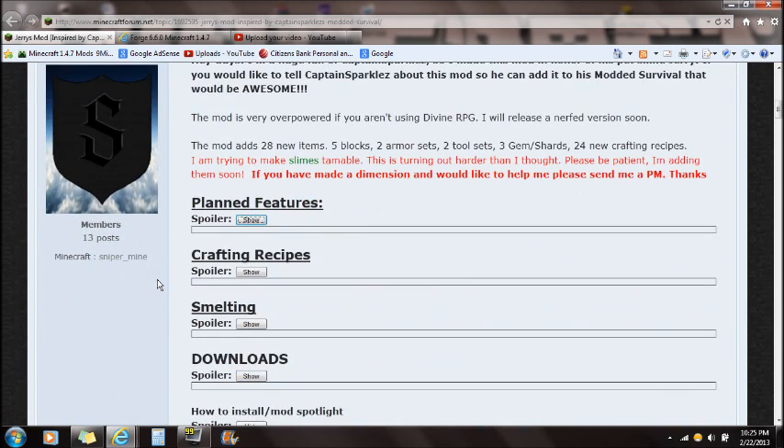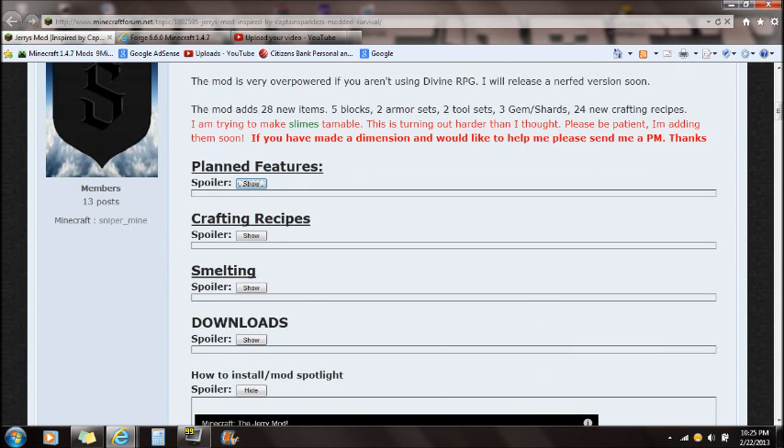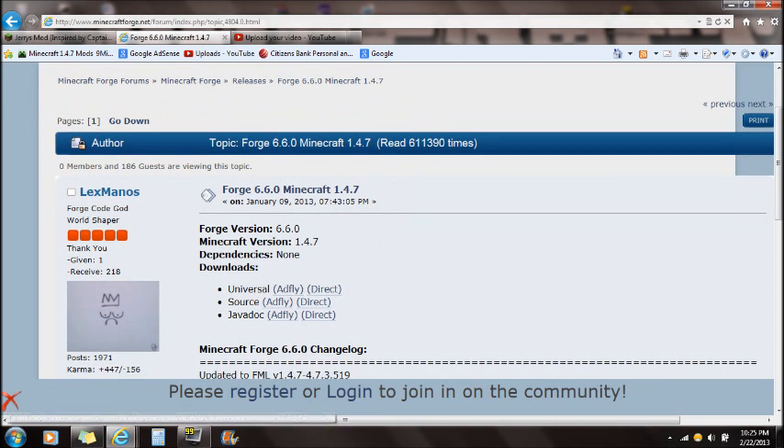This link will take you straight to the forum page for Jerry's Mod. If you go straight down to downloads and download the latest version right here. There will also be a link in the description for Forge, so it will take you right to this website.